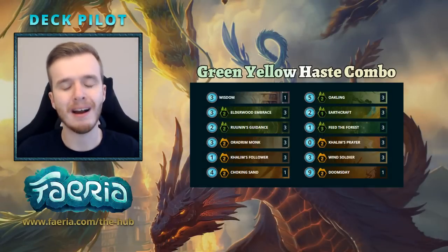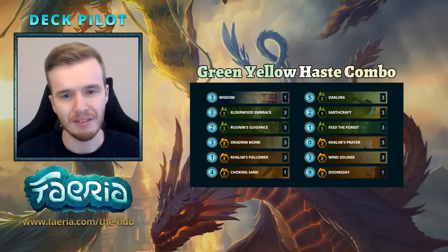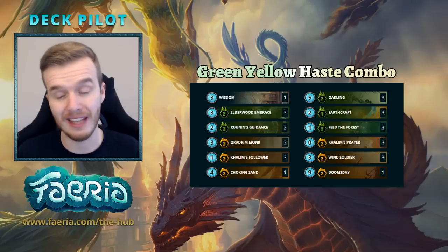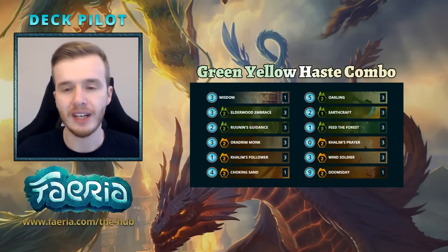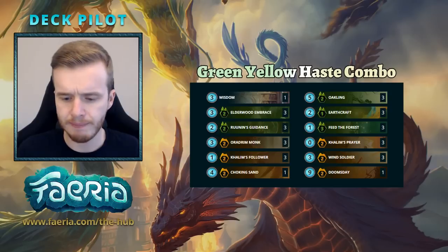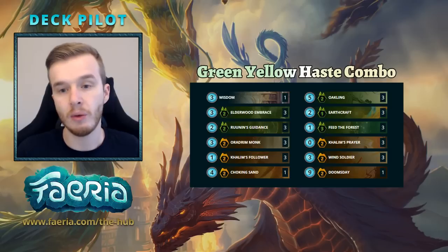Hello and welcome back to Deck Pilot episode 20. We're taking green-yellow haste combo for a spin on the ladder today. I'm a little anxious to play this deck because I need to be on top form to pull off this one-turn kill. I'll try my best to explain all my decisions, because Deck Doctor didn't explain everything enough — words and images weren't enough to cover this deck. You really need to see it in action.